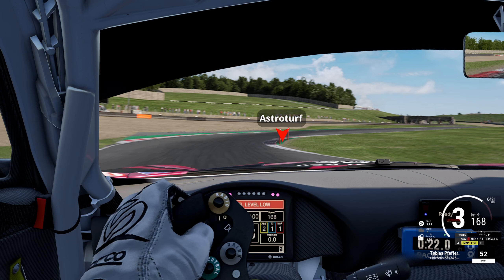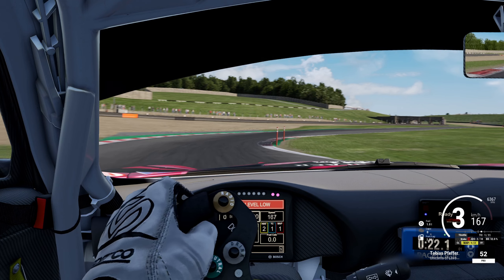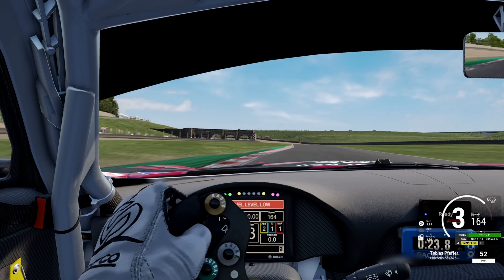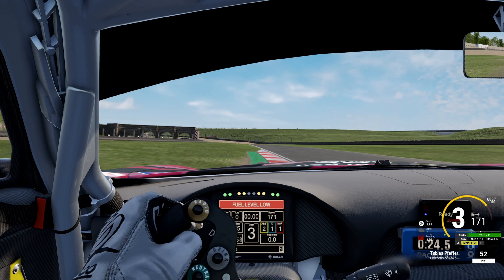On the apex, go on the green astroturf but don't cut it too much as it's very bumpy, and don't touch the grass on the inside. After touching the curb, get on the throttle and run wide onto the outside — go early on the throttle and use all of the track on the outside, as the track goes a bit up so you need a lot of momentum. You can use a bit of grass on the outside but avoid it in races as you will get a slow puncture, or run a bit higher PSI on this track.